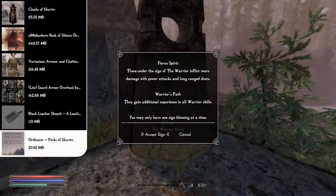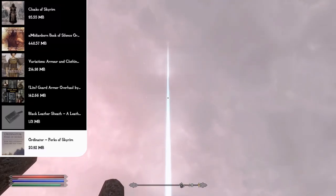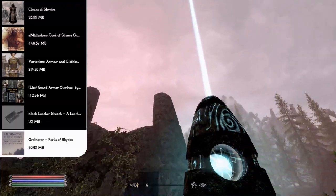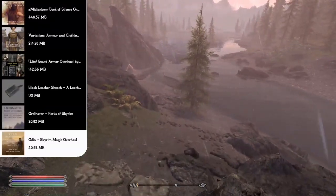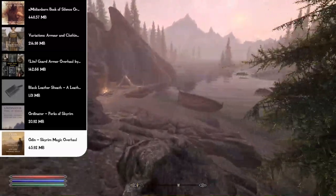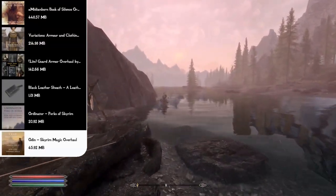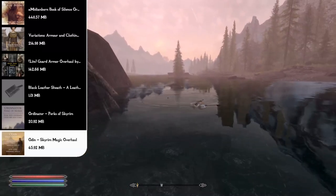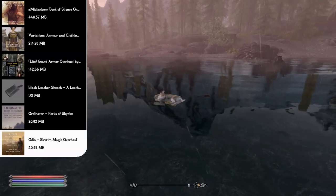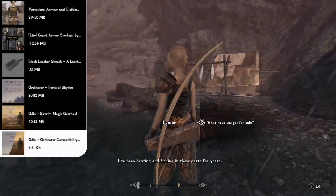Moving to perk mods, we have Ordinator: Perks of Skyrim, which adds over 469 new perks, enables many new viable character builds, is highly compatible, lightweight on scripts, and overhauls all perk trees to increase depth and fun. Following that is the Odin Skyrim Magic Overhaul, which improves and fixes vanilla spells, makes scrolls and staves viable, and adds new spells inspired by previous Elder Scrolls magic. You'll also need the Odin-Ordinator compatibility patch.